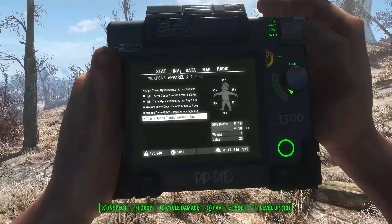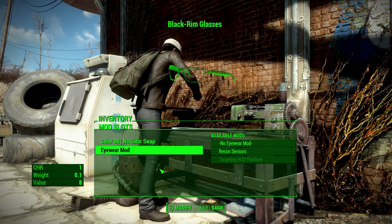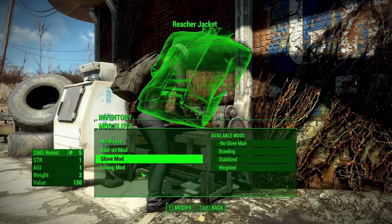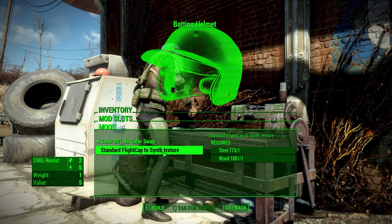Over the past few years, Armorsmith Extended has definitely been less and less popular. One big reason seems to be that it has gotten pretty large — the PC download is 500 megabytes in size, as it just kept getting updates and new armors added to it over time. It definitely isn't as popular now as it once was, but in the early days of Fallout 4 modding, coming out just a week after the game did, it was a staple and still continues to be popular among many players.